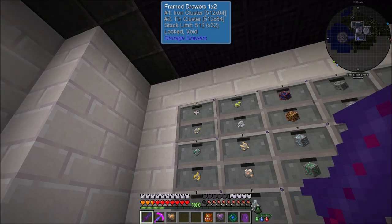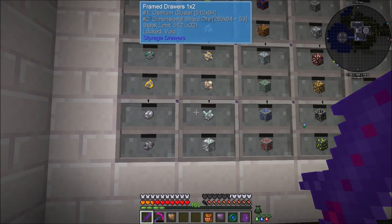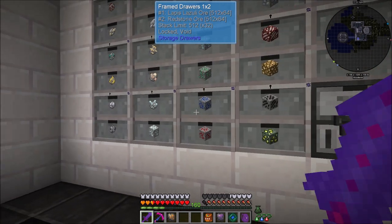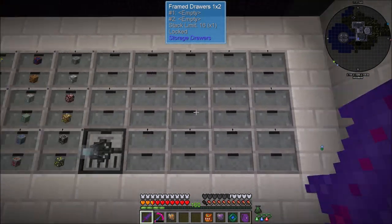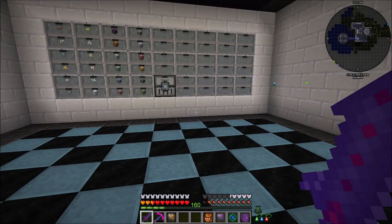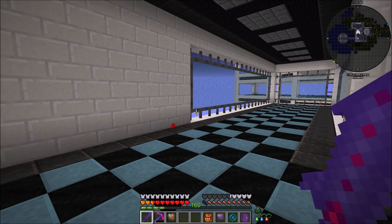That floor was previously unused - we have just a drawer system at the moment which stores all of our metals and ores. You can see most of these are backed up to 512 stacks of everything. Honestly metals are such an obsolete thing at this point - I have pretty much infinite of everything. I'm voiding everything past 512 stacks right now. This is going to be where processing takes place from our void miners.